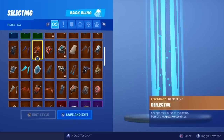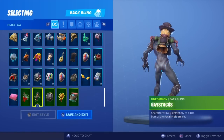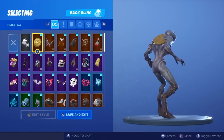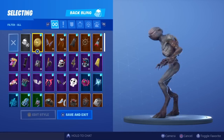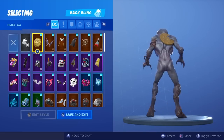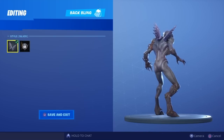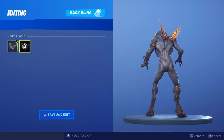Here is the Demogorgon skin with all of my back blings. Currently I have over 130 back blings, and with edit styles we're definitely pushing over 150. Let me know some of your favorite combinations in the comments. The stance of the Demogorgon is a bit weird — as you can see with the gold token, it does kind of glitch through his back, but hopefully we can still find some nice combinations nonetheless.